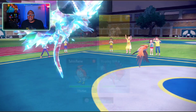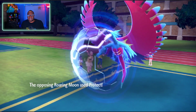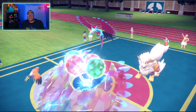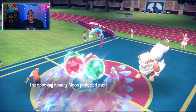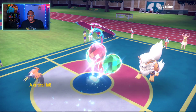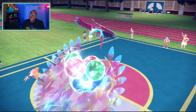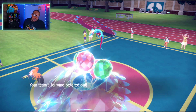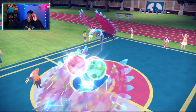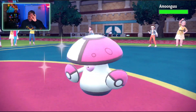Protect — uh-huh. Will-o-Wisp. Uh-huh. Dragon Claw! Nice, we got a crit. So now we also have Fluttermane in the back as well, so that's good. And Amoonguss as well — that's really good for me.